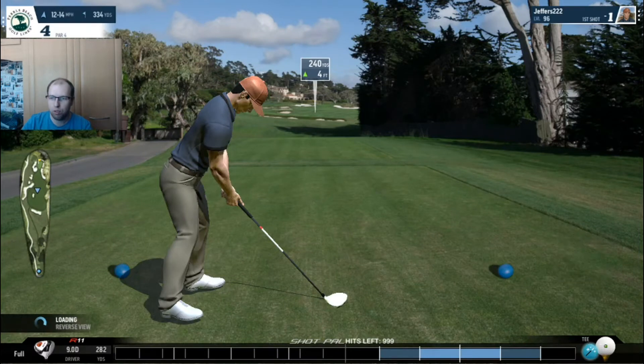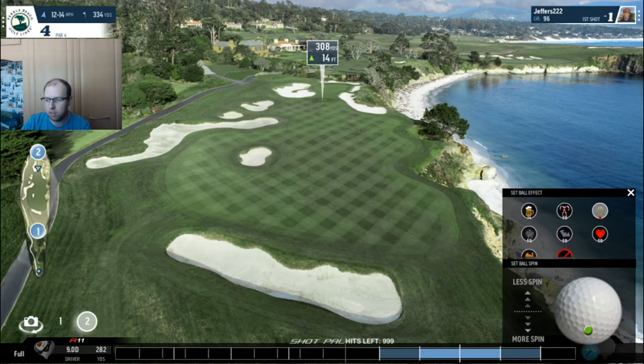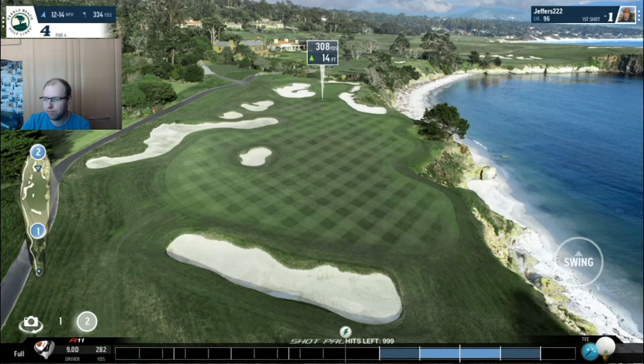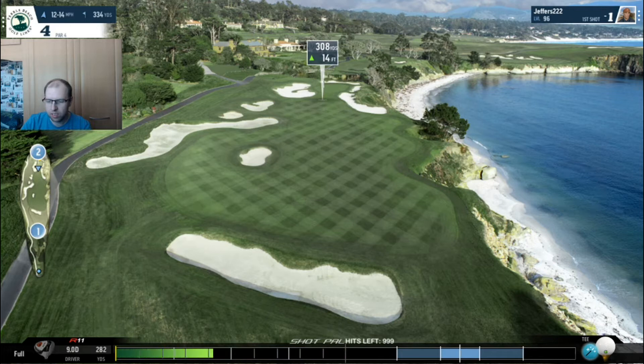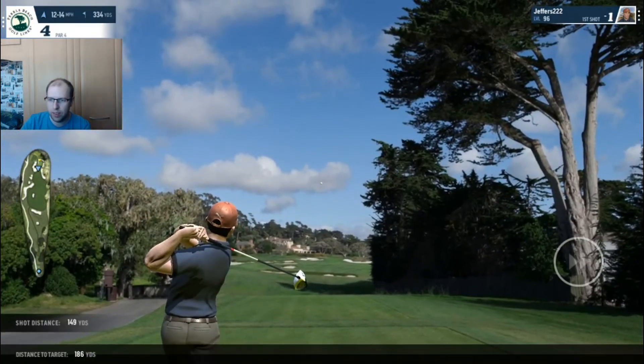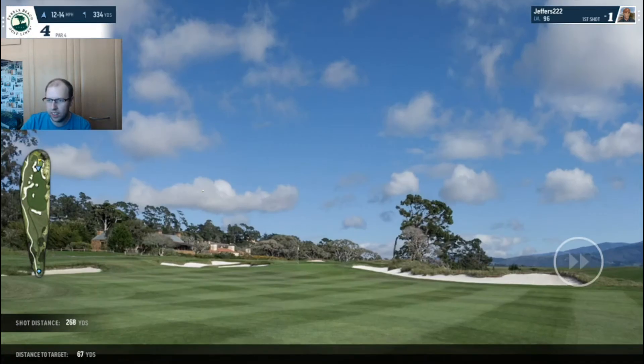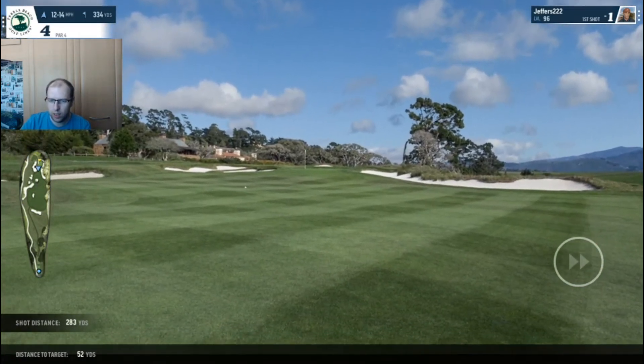Going straight downwind here - probably not wise to be going for this green but I think I can get a par out of the hole still if it goes to the bunker, so why not? This is Pearl Beach Challenge after all. That looks like a fairly good shot - there's a little kick to the right though, and we are nowhere near the green despite going downwind.